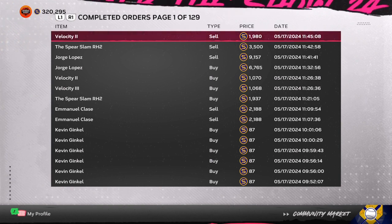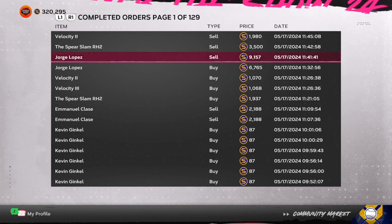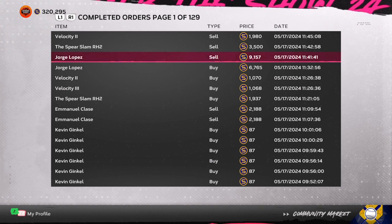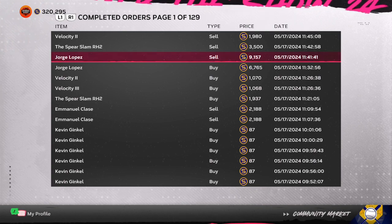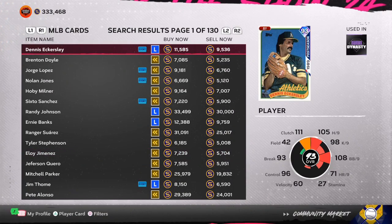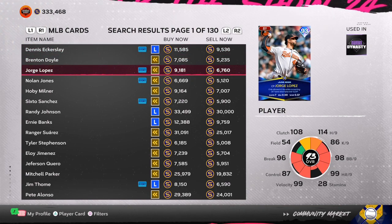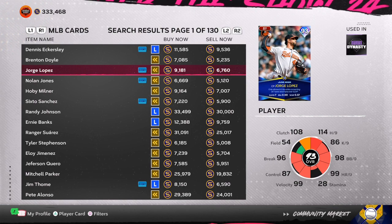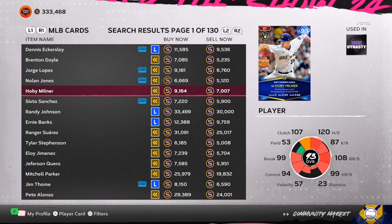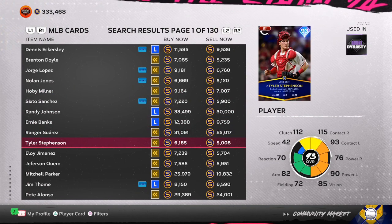You also have players — Jorge Lopez can be bought for 6,765 stubs and sold for 9,157, giving you over a 2,400 stub gap. After the 10% tax, you're walking away with over 600 profit. Do five of them alongside your Velocity flips — 700 and 600 stubs at a time — and before you know it you've got 50,000 to 75,000 stubs in about 45 minutes to an hour. Relievers and closer pitchers have great stub gaps right now.